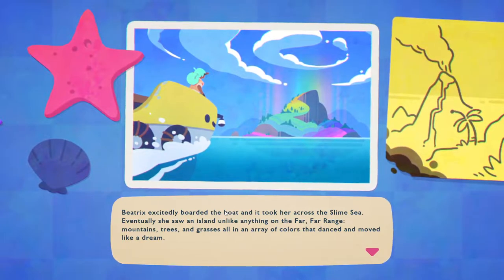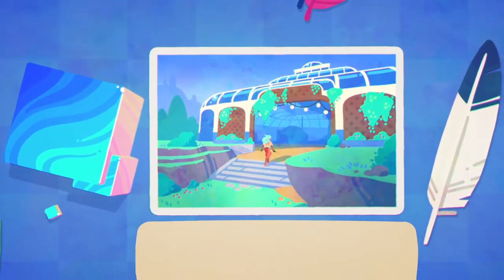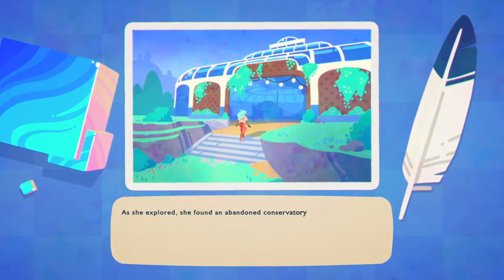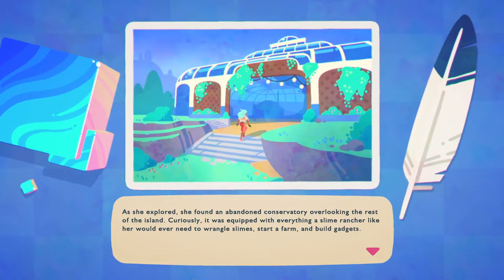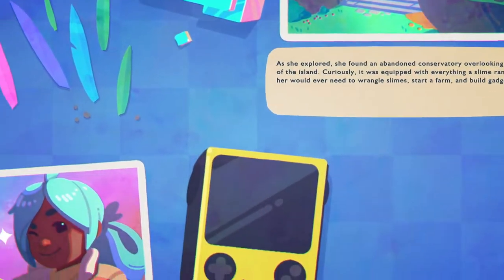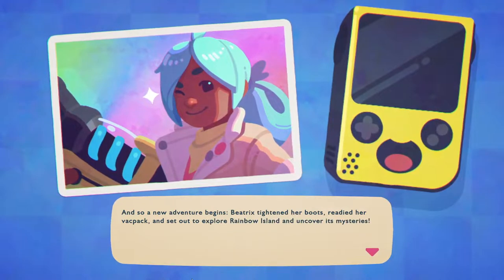I don't think you could pay me to go down to an empty boat that had nothing but a letter on it. As she explored she found an abandoned conservatory overlooking the rest of the island — equipped for everything a slime rancher like her would ever need for wrangling slimes, starting a farm, and building gadgets. So a new adventure begins.